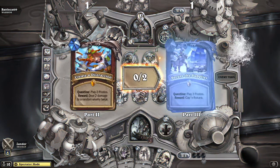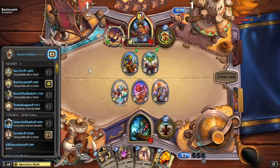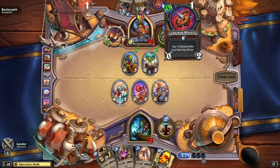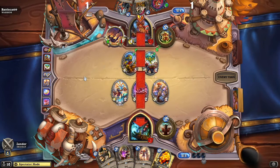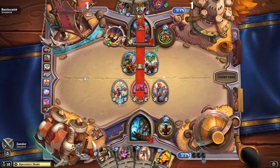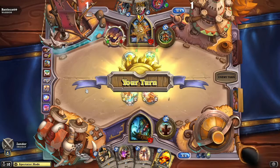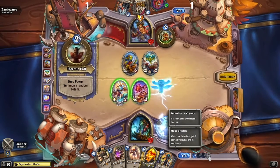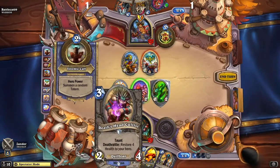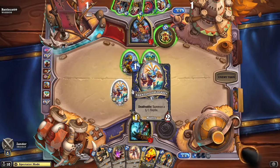The first part of the quest deck is done. He goes ahead and draws a weapon, considering his options, getting rid of the Novice Zapper — and that is the end of that weapon. So Xander has one of his crystals locked. He'll go ahead and just play a totem and run face.